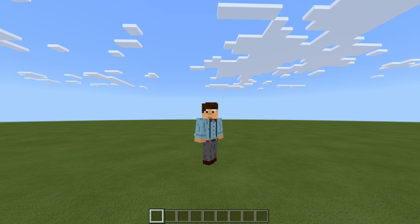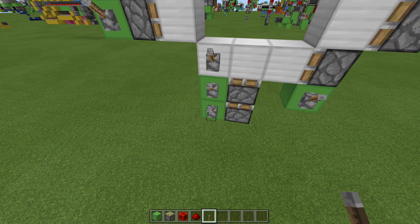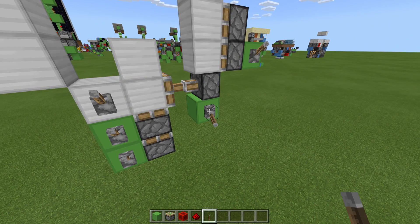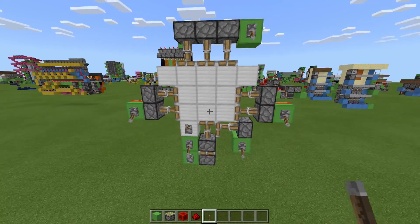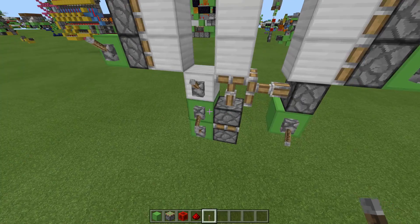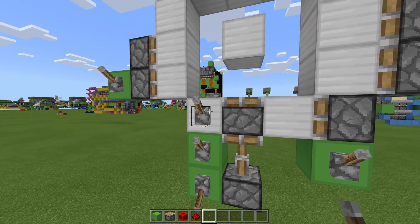The second point is to know your build. You may be thinking, how do I know my build if I haven't made it yet? What I mean is: know the piston layout and the timing of your build. For example, with a 3x3 piston door, know which pistons go where and which pistons fire in what order. Because then that will make your compacting so much easier if you know exactly what happens first and what happens last.